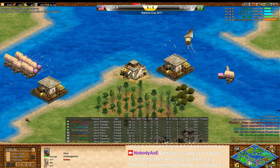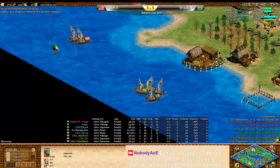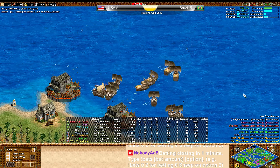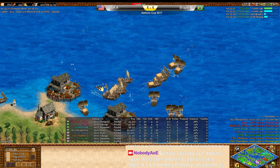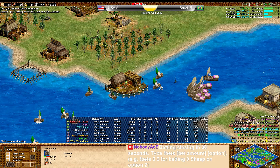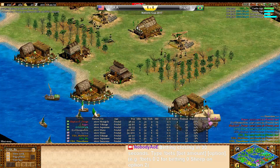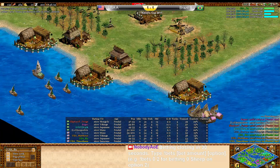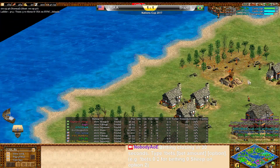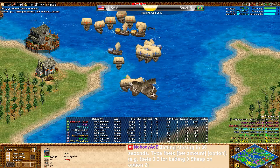I'm seeing on three fronts the USA team lose — they're losing on the right side, losing in the pocket position, and losing on the top flank as well. Not looking very good at all for USA. Flew is going to lose even more fishing ships. Stark is up to the next age. It looks like Spring also feudal rushed, because I don't see him up to the next age. What has Spring done in this game?